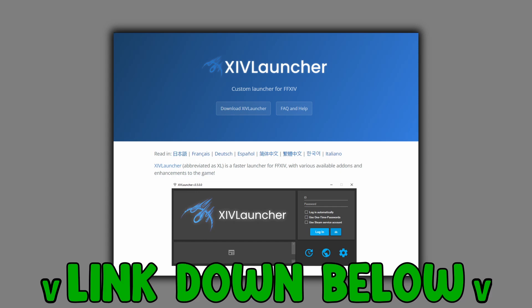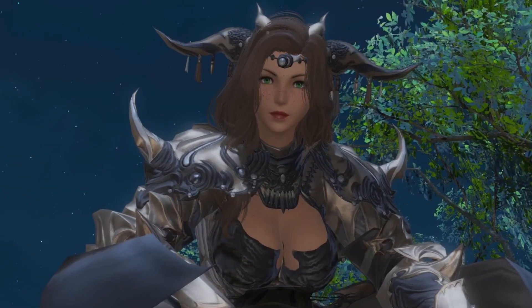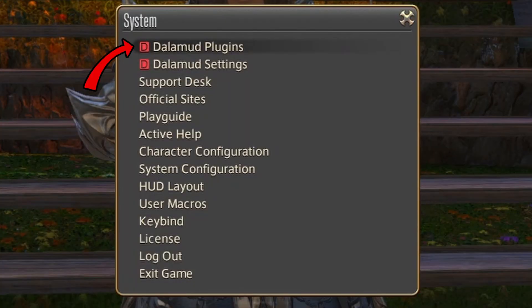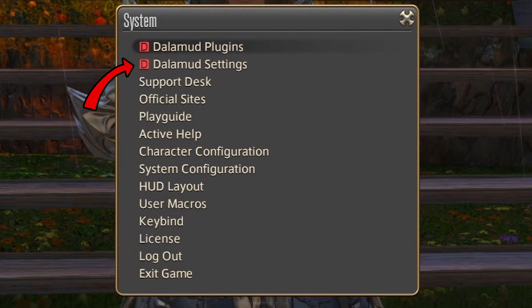XIV Launcher is the next essential download. It hosts mods and automatically logs you into the game without needing to sign in every time. Once the game launches, press Escape to see two new tabs: Dalamud Plugins and Settings. The Plugins tab lets you access various mods, while Settings is where you begin your modding journey.